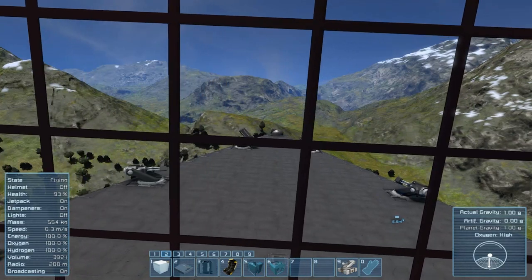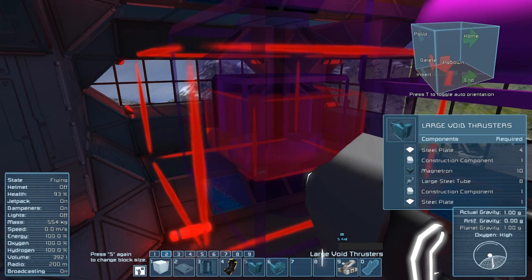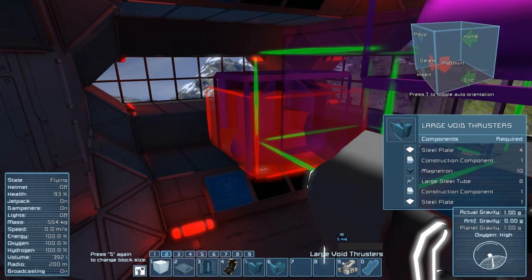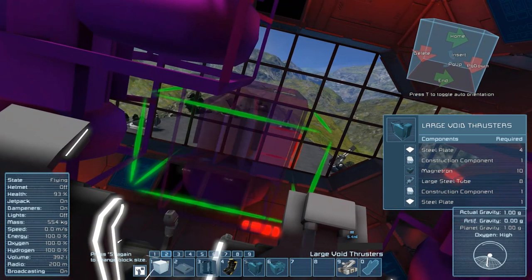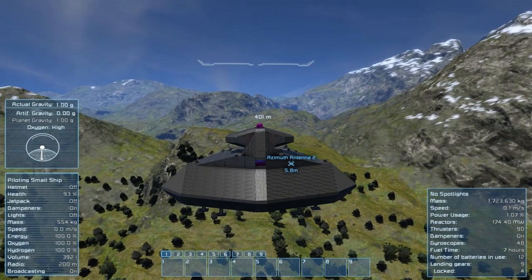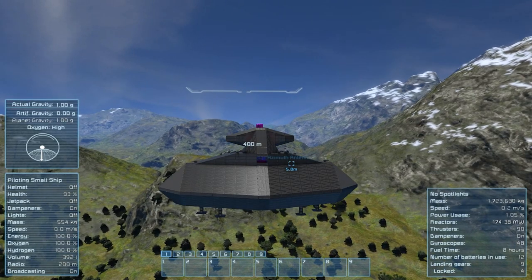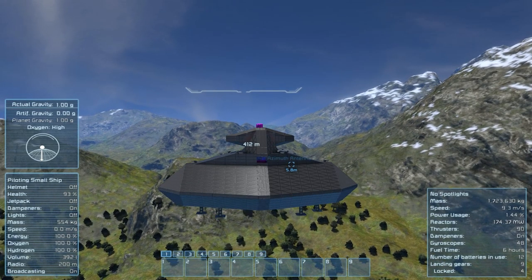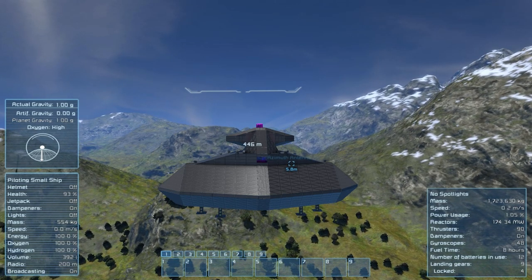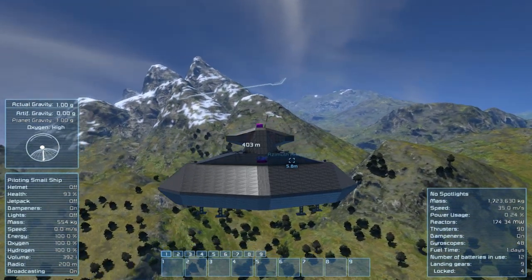I don't see us descending too rapidly. We kind of are descending, but it's still around 0.2. I'm watching the speed on the right and it's still floating around 0.2, so that's fine. Now we have a little bit more thrust — that's six large vertical thrusters, so three on each side.